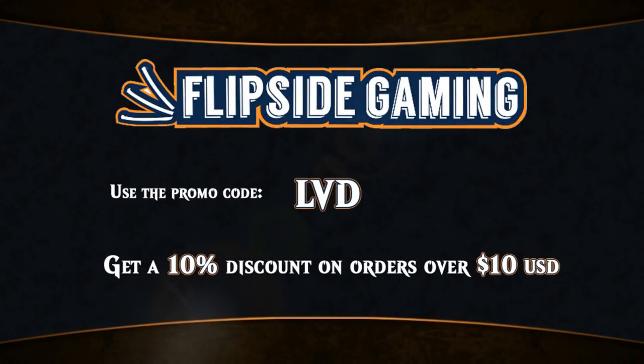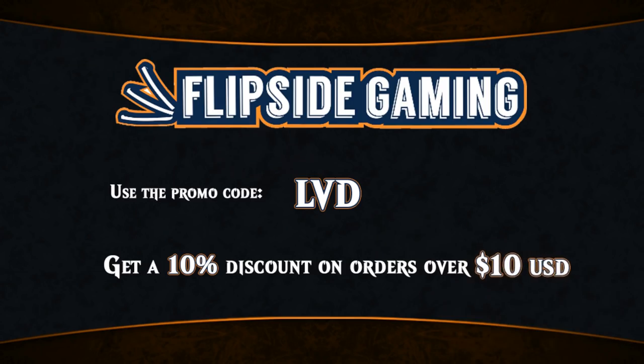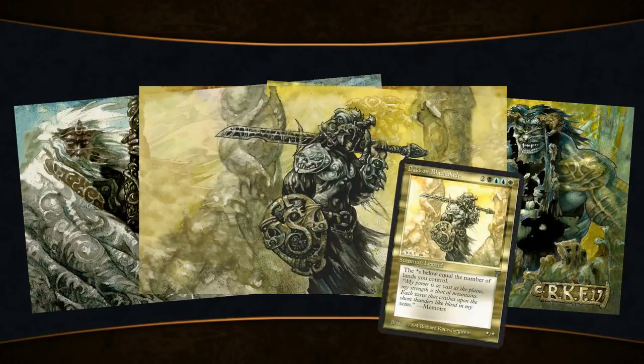At FlipSideGaming.com you can use the promo code LVD to get a 10% discount on orders over $10, including the exclusive Richard Kane Ferguson playmats featuring art such as the memorable Jace on Black Blade. So get yours today.